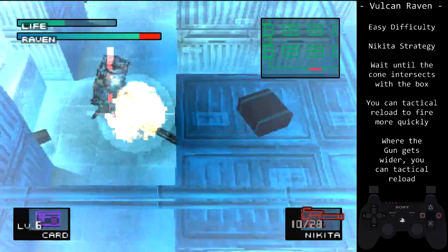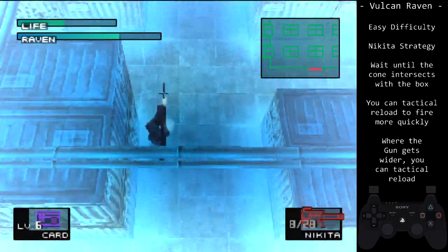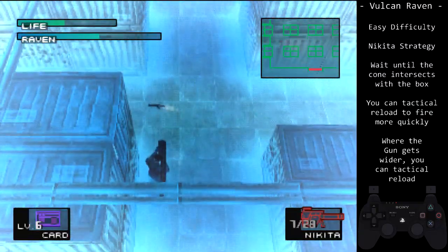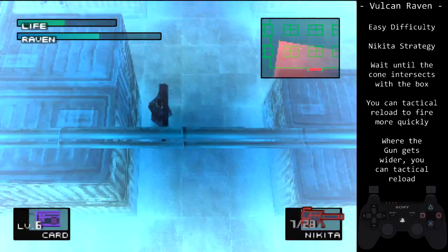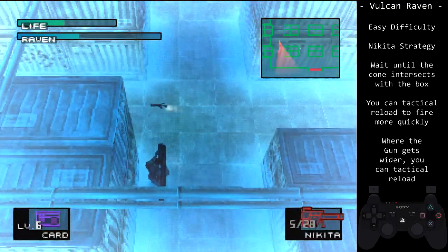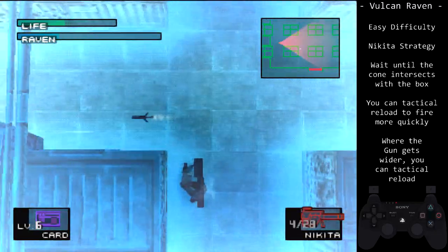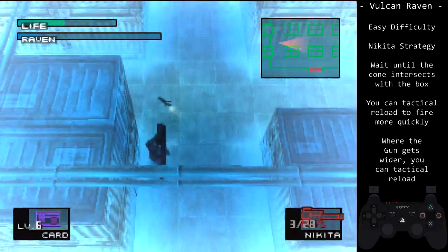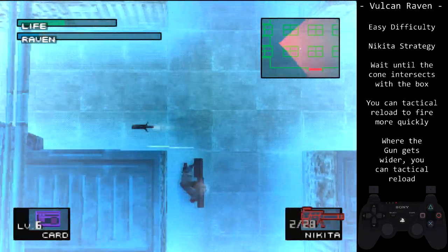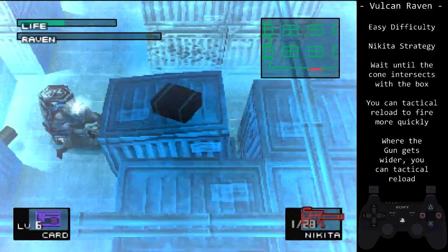Tactical reloading by tapping R1 can speed up your shots, allowing you to explode the missile earlier than if you let it fly into Raven. You can do so as early as the barrel of his gun going from skinny to fat. Be careful on the timing, as it is possible to explode the missile too early and hit Raven while he is still invincible. It depends on the distance between you and Raven, and when you tactical reload. The safest thing to do is wait until the missile contacts Raven before you tactical reload, or just mash square when the animation of the explosion is over. Even if you hit him during his iframes, the loop shouldn't drop as long as you fire again.